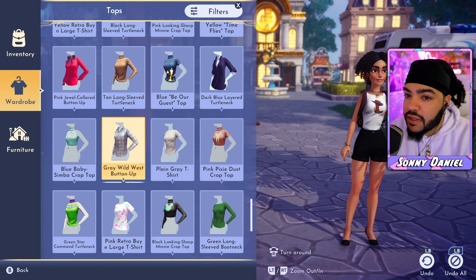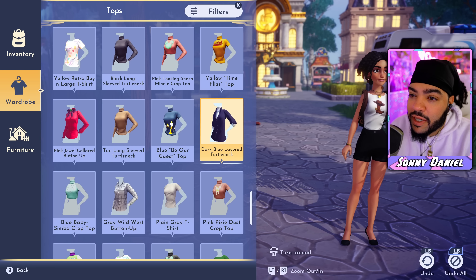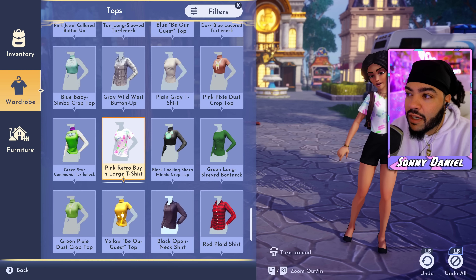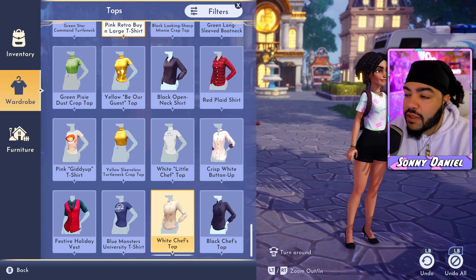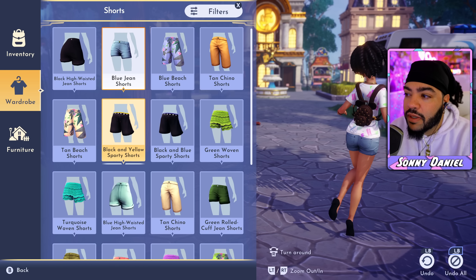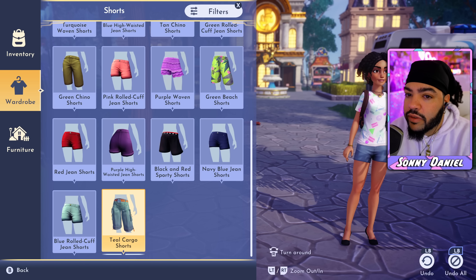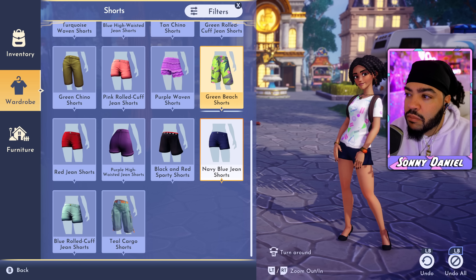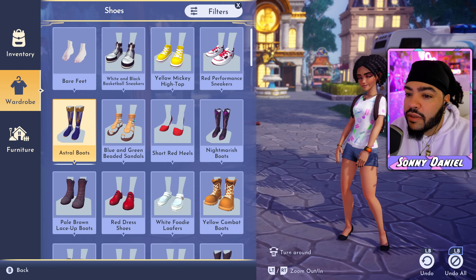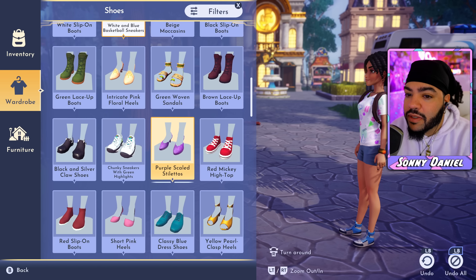Tifa from Final Fantasy 7 will always be bae. It's funny because you can have a Black Tifa, an Asian Tifa, a white Tifa — any Tifa variation is always bae. It's just something about that character. Why don't we try something different — we got this 90s look, I kind of like the 90s look. Maybe lighten it up a little bit.